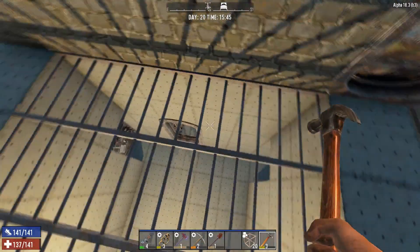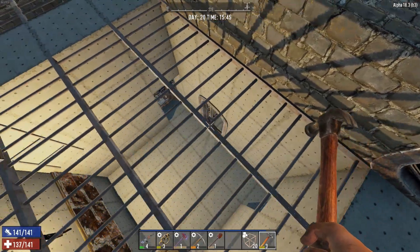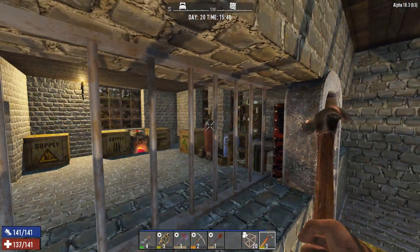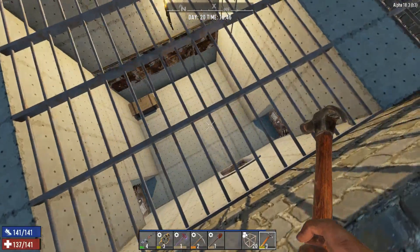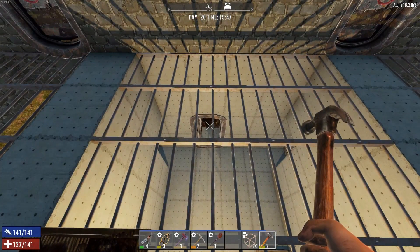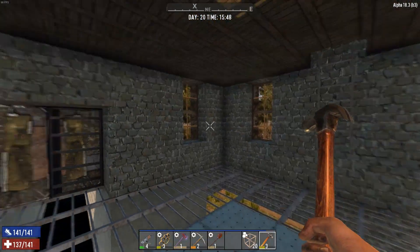If they manage to breach this wall and breach that vault door, I can come running up here and continue the fight. While they're trying to breach and get through there, I'll still be raining down on them.